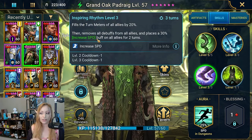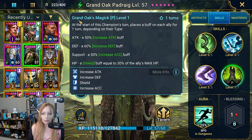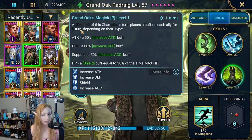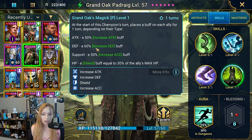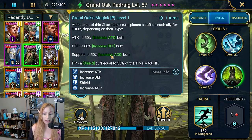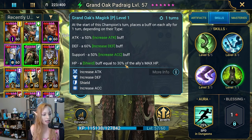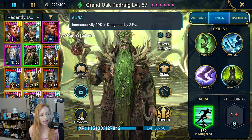His A3 is called Inspiring Rhythm — it fills the turn meter of all allies, removes all debuffs from allies, and increases speed buff on all allies. His passive is called Grand Oak's Magic: at the start he places a buff on each ally depending on their type. Attack champs get a 50% Increase Attack, Defense champs get a 60% Increase Defense, Support champs get a 50% Increase Accuracy, and HP-based champs get a Shield equal to 30% of their max HP.